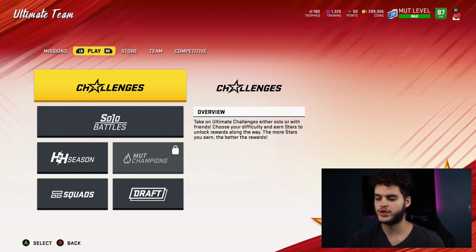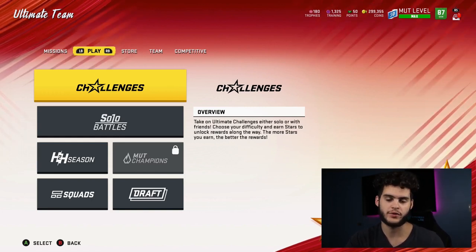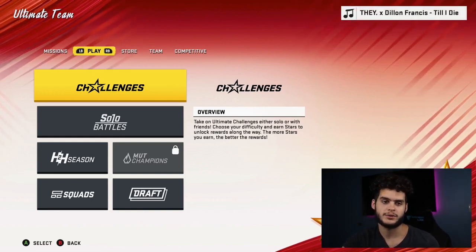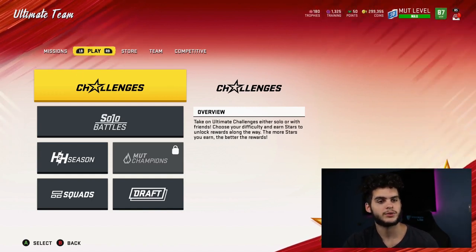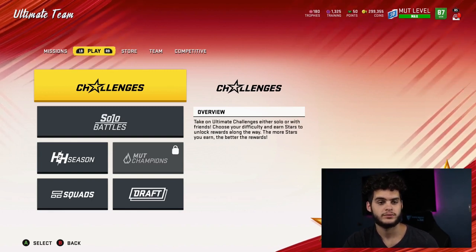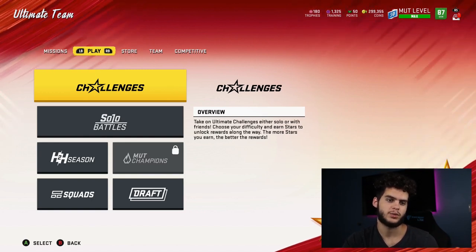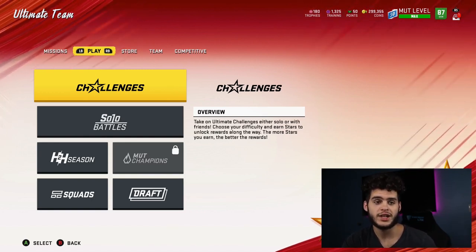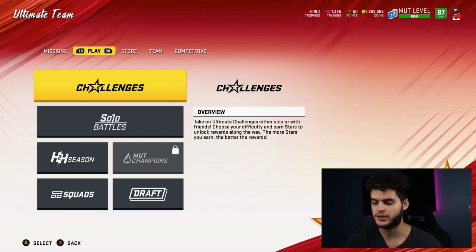Let's say you have 700k and Bobby Wagner is going for 130k right now — very cheap — but he's supposed to go for like 190k, which he's going for now. You could buy approximately 5 of him at 130k. Then a week later he goes back up to 180k, you sell him. You gained about 50k minus roughly 18k in tax reduction — so about 32k per card. But you bought 5, so that's 160k profit. That is the way to make money.